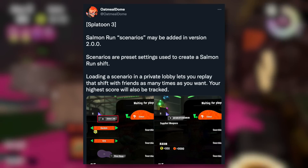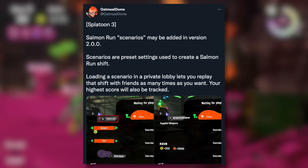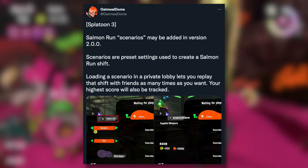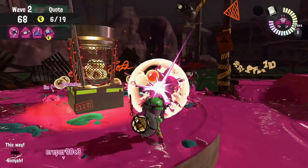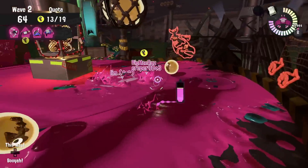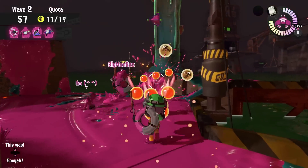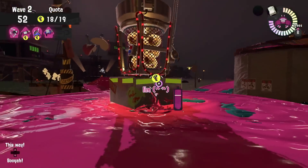Oatmeal Dome says Salmon Run scenarios may be added in version 2.0. Scenarios are preset settings used to create a Salmon Run shift. Loading a scenario in a private lobby lets you replay that shift with friends as many times as you want, and your highest score will also be tracked. So basically you can create your own Salmon Run experiences, which is insanely cool. It seems very unlikely that this would affect what prizes you can get, but it is still really neat that you could make your own Salmon Run scenarios, customizing the shifts more to your liking.